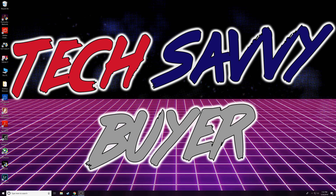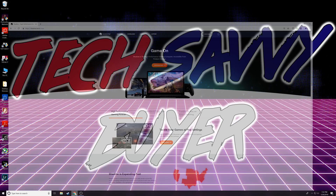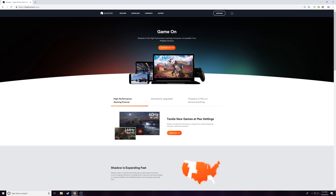Alright guys, so welcome to the PC. What you're going to do is open up your browser and go to shadow.tech. This is Shadow's main website. For those following my channel, you'll be happy to see they've expanded coverage quite a bit. So pretty soon you'll be able to play this if you're in one of the covered states. You can basically use this to game anywhere — even if you have an iPhone, they actually updated the app for that too.